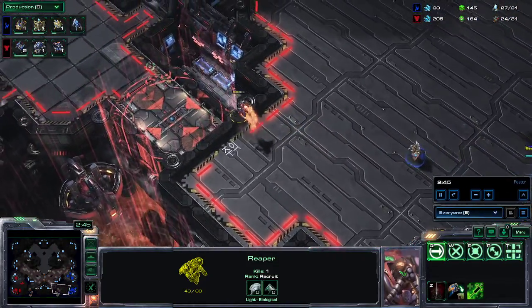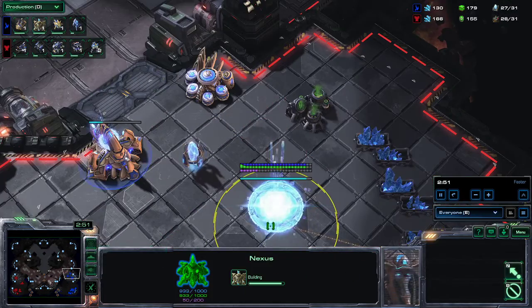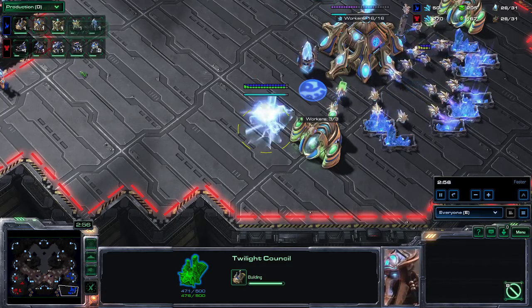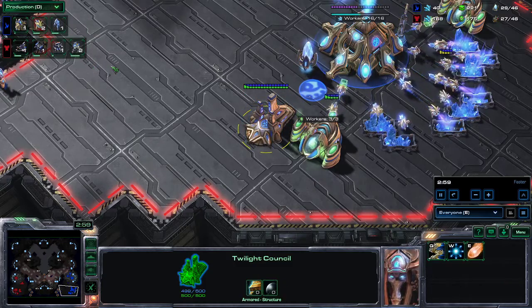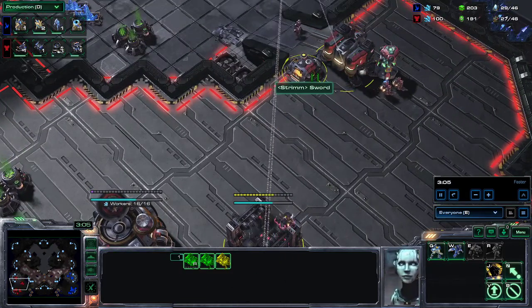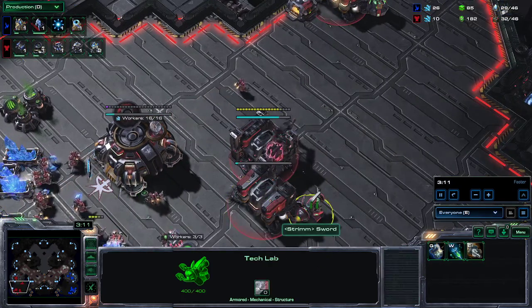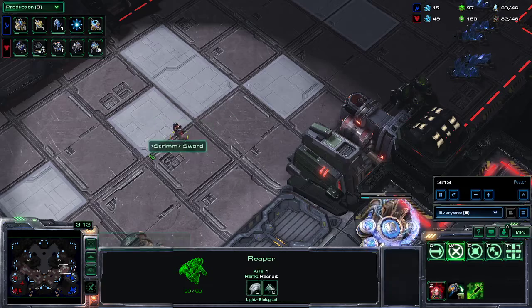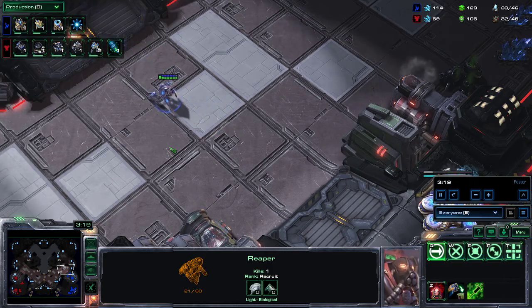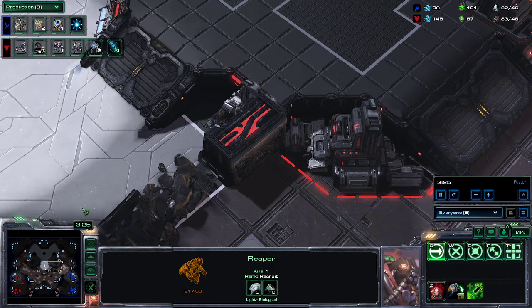I'm going to be able to pick off a probe by bouncing one of them a little bit closer to the Reaper, which was great. In the meantime, my opponent is just about to finish his natural expansion. Going to be going into the Twilight Council which is fairly standard in TVP - probably going for a blink opening. It looks like I'm going for my favorite opening against Protoss which is the three racks. Going to probably start up a Marauder and Stimpak fairly shortly. We do see the Stalker poke my Reaper, but I do save the Reaper luckily.